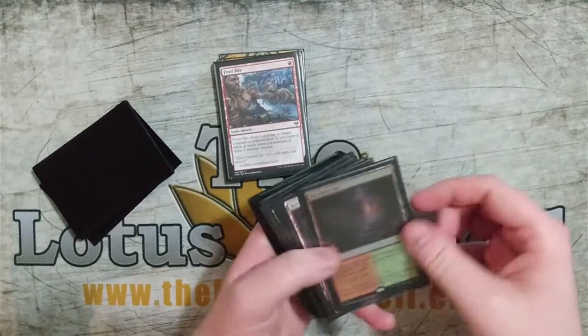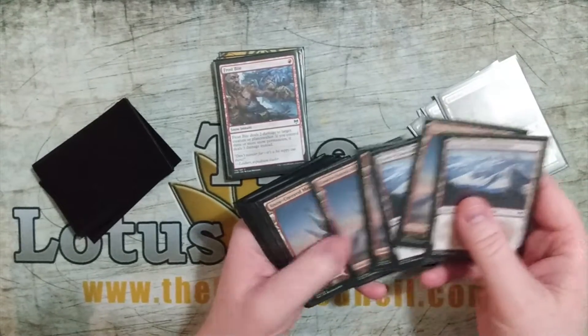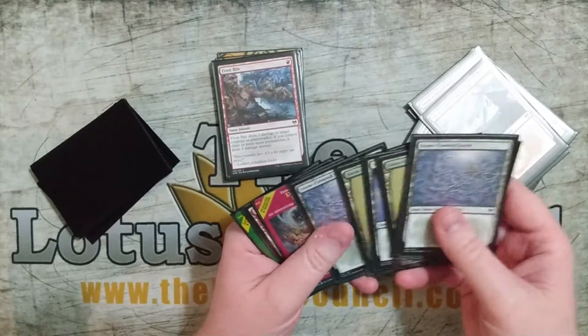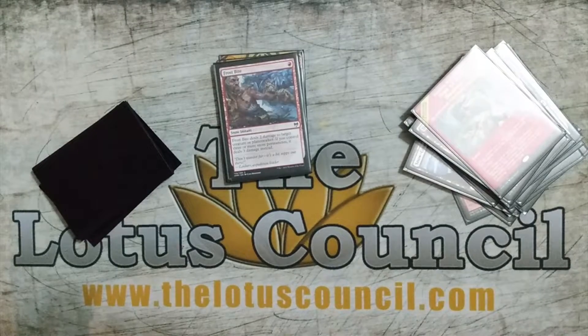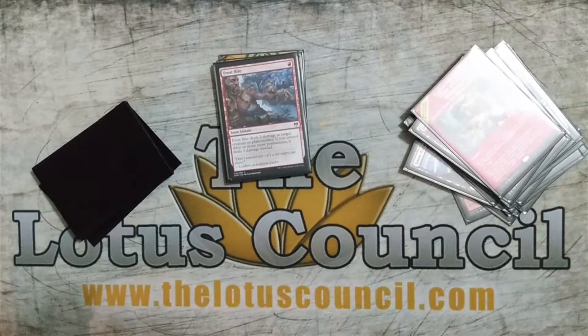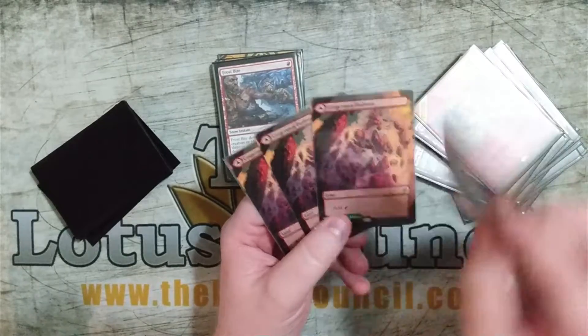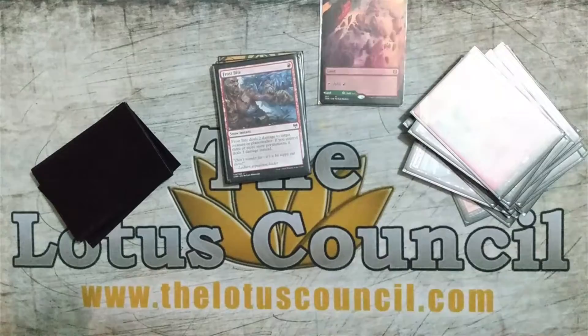The mana base is pretty straightforward: four copies of Rockfall Vale, six copies of Snow-Covered Mountain, six copies of Snow-Covered Forest, two Den of the Bugbear, two Lair of the Hydra, and then four copies of Cragcrown Pathway slash Timbercrown Pathway. Pretty straightforward mana base.